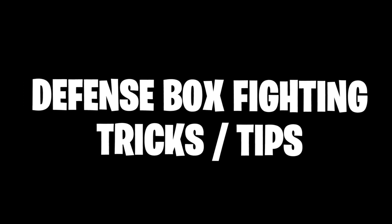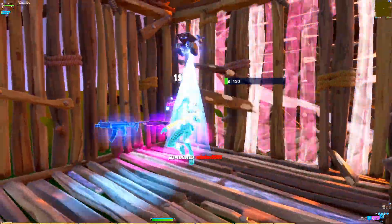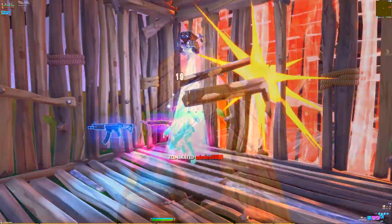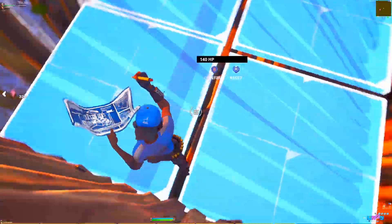Now let's move on to the defense box fighting techniques. These techniques are really useful if you're ever inside a box and need to pull off a smart play. This one I call the flip ramp and it's very successful. All you want to do is flip your ramp over, stand at the back of the wall, flip it one more time — you'll know you've done it correctly when the stair goes golden. That's when it's transparent and you can shoot through it and kill the enemy. They're usually stunned by this.